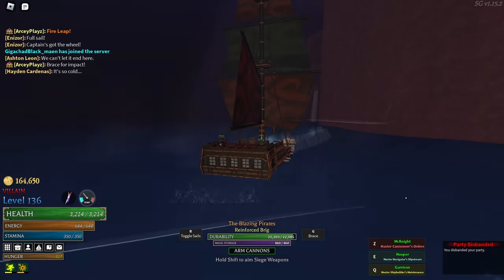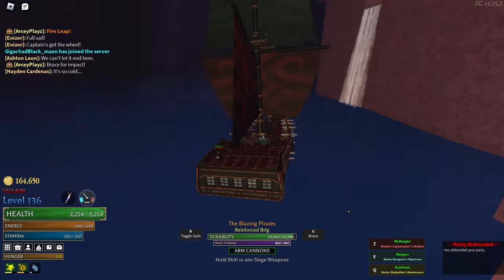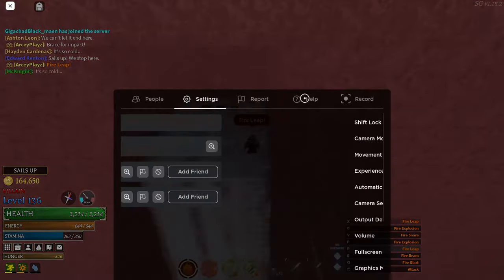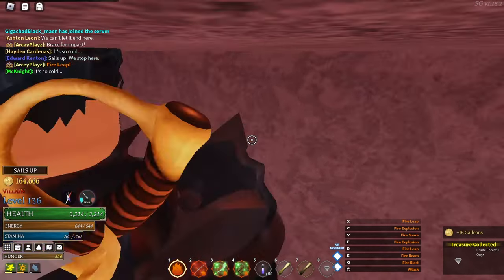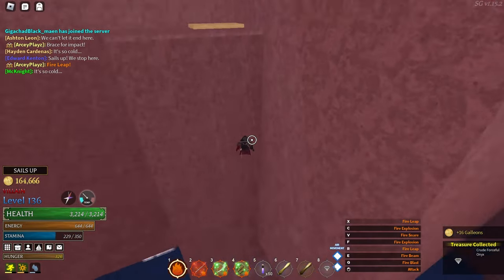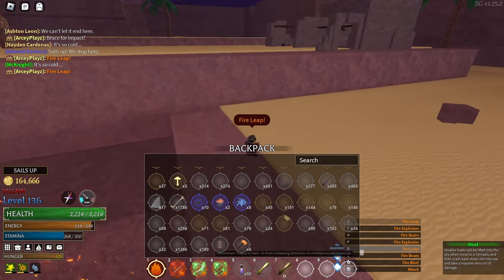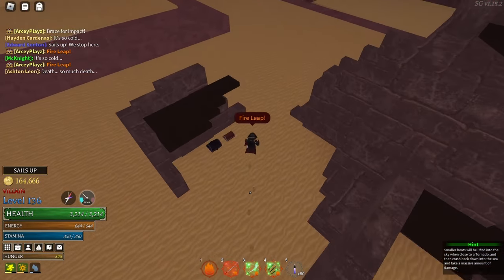Dark sea chests are also used for farming the new gems. Dark sea chests have a pretty high rate for them. The way you get new gems is through a random chance from any chest — it's a random chance to get the new gems on anything, as long as you are level 100. Once you're level 100 you will get those chests.